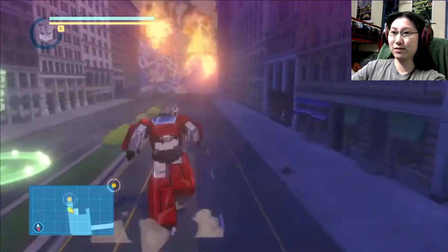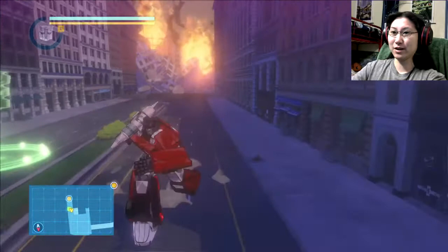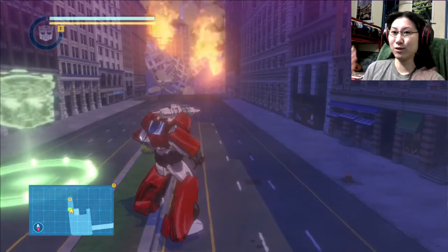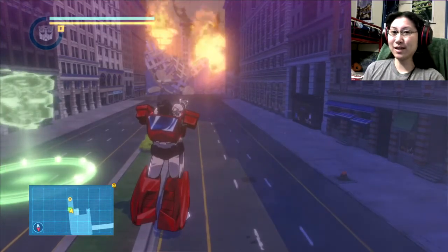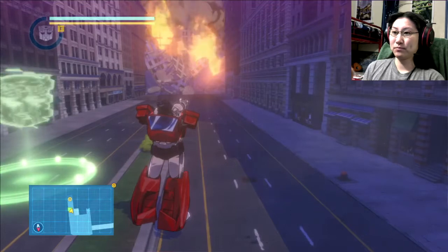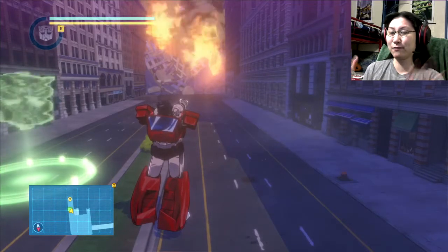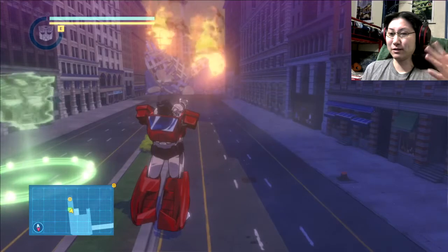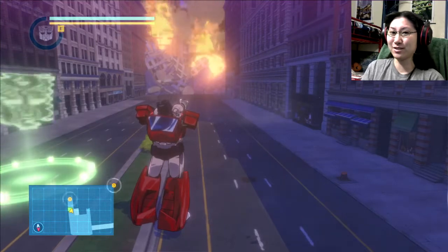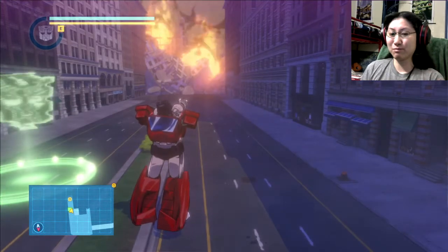Another issue I have is: why are some fights where Optimus and Bumblebee jump in to help, and then in boss fights I'm all by myself? Pick a direction — are you gonna have the other Autobots help me out, or am I doing this all by myself? I don't like that inconsistency, because I can't decide what to loosen up in terms of strategy when I have teammates, versus figuring out how to balance strategy when I'm alone. Is this Kingdom Hearts or is this Devil May Cry? Just make a decision.